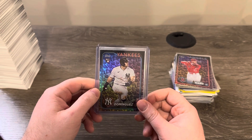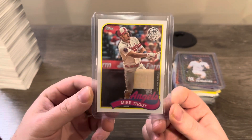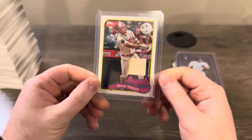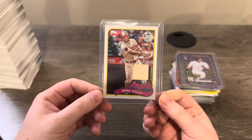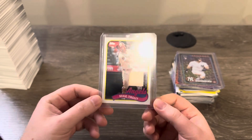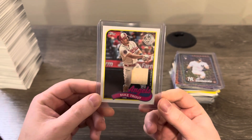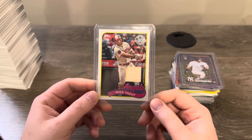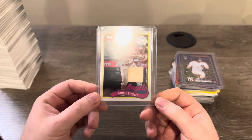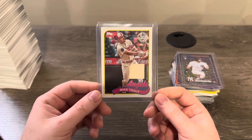We did hit one relic card out of one of the hanger boxes - a Mike Trout game-used bat relic. It says game-used memorabilia, which is the cool thing about relics out of flagship: they're all game used. The major league materials and the 89s relics are all game used, which gives them a bit more weight than products that use player-worn or non-game-used material.